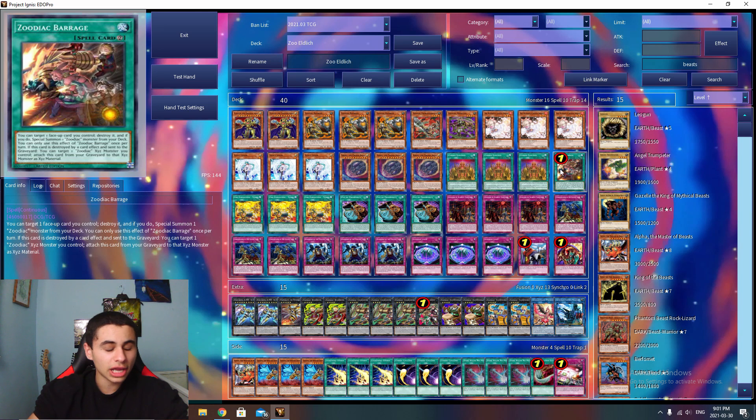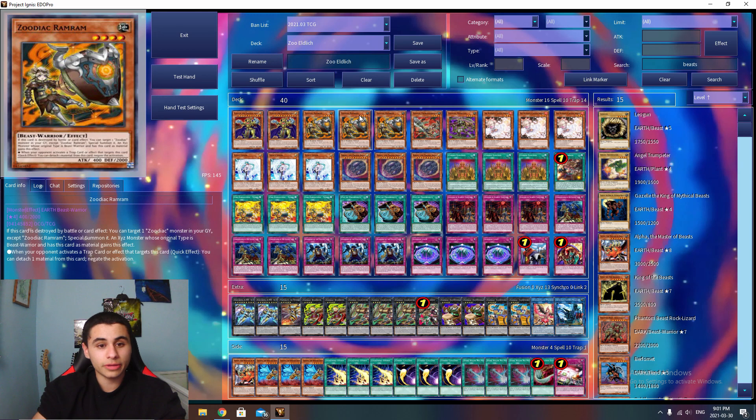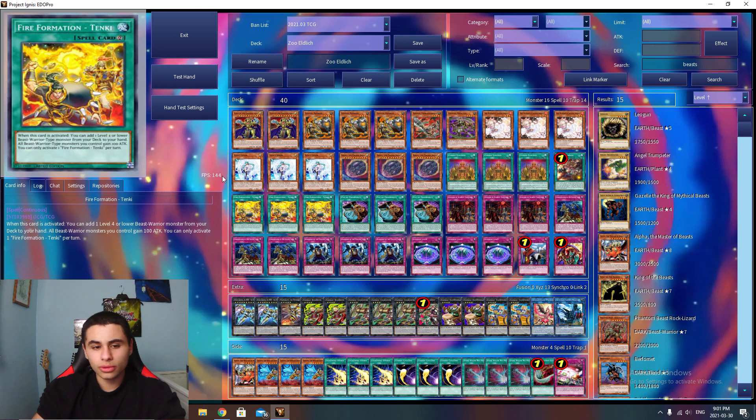One Zoodiac Barrage — this card is at one and I wish it was at three because that would be a lot better, but obviously Barrage is really stupid. It pretty much just pops off and you go off. Triple Zoodiac Tenki because this is the Zoodiac Eldich version so we're running a bunch of Beast-Warriors. If you open Tenki you basically have access to Drident and Zeus if you're going second, which is really cool. Tenki is a busted card in general.